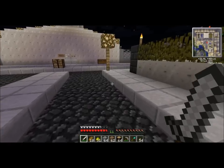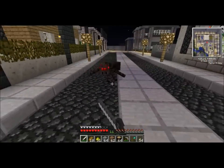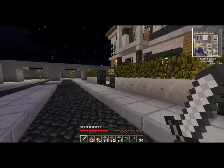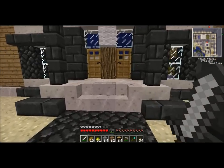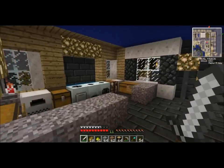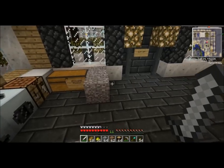I think the inspiration for New Isis is to follow up on New Vegas. This is the Strip Mall. Phonix's vacation home — Phonix has some gravel, I don't know why. It must be a texture pack thing.